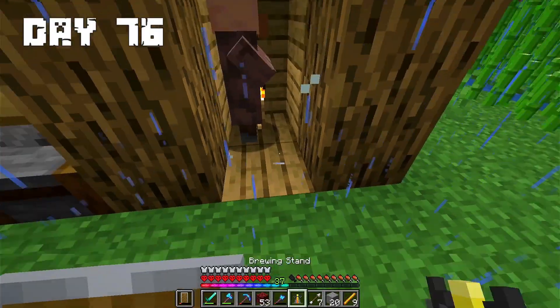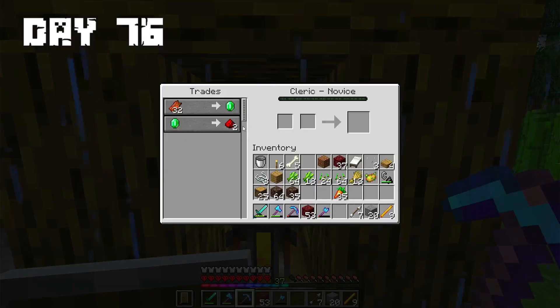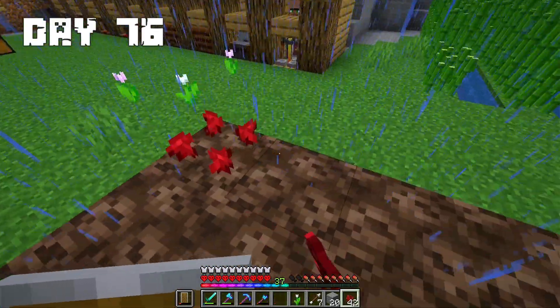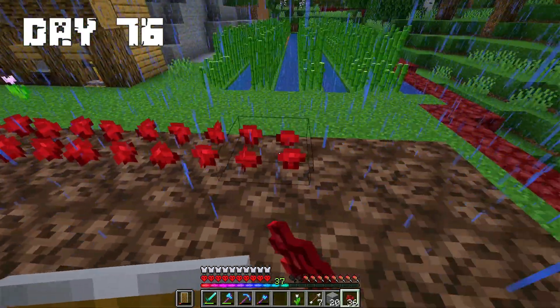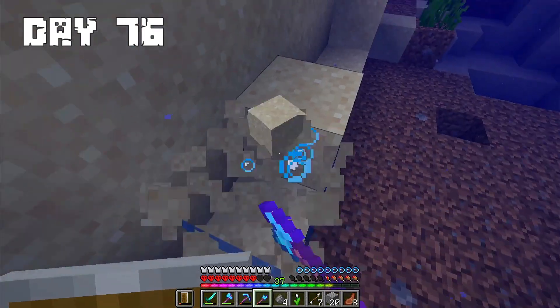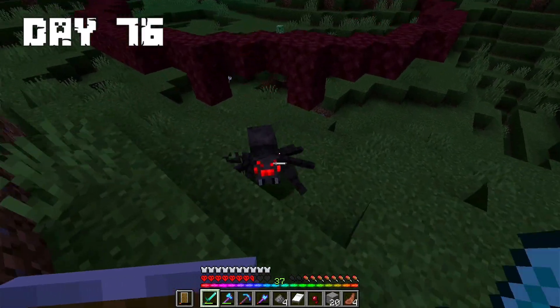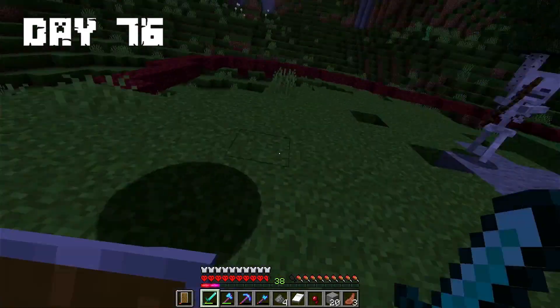Day 76: I crafted a brewing stand and placed it in front of a villager. I prepared a place for the Nether wart and placed it. I collected some sand because I need it in the near future. Night came but I stayed up to kill spiders for spider eyes.